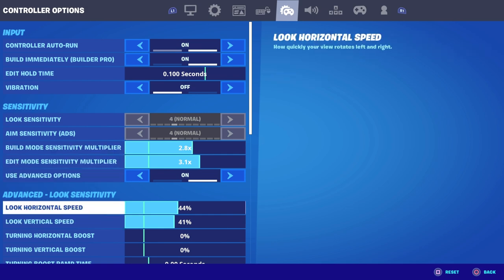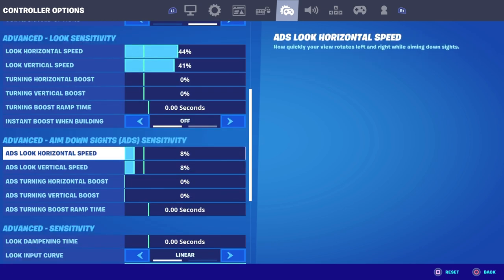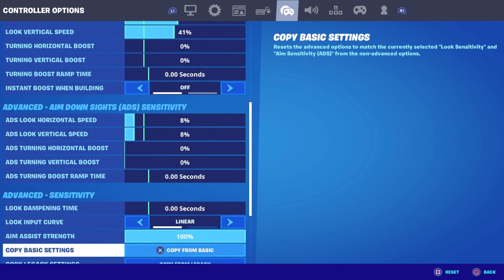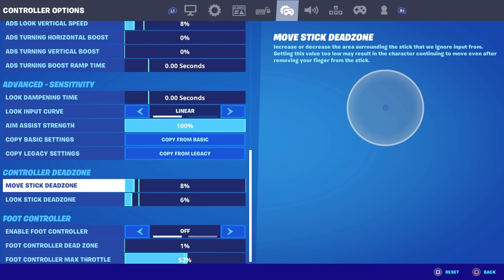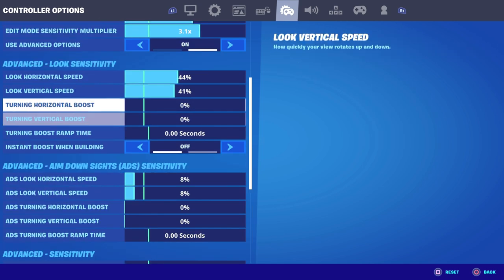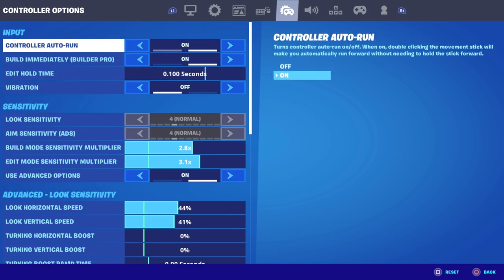Look horizontal speed is 44, look vertical speed is 41 — pretty good there. ADS look horizontal speed is 8, ADS look vertical speed is also 8. He's a linear player. Move stick dead zone is 8 and look stick dead zone is 6. So guys, those are his settings if you want to try them out. That's the number 5 spot — let's hop into number 4.